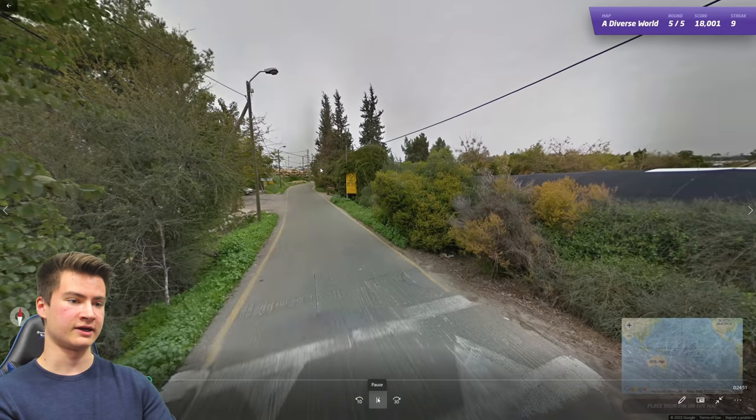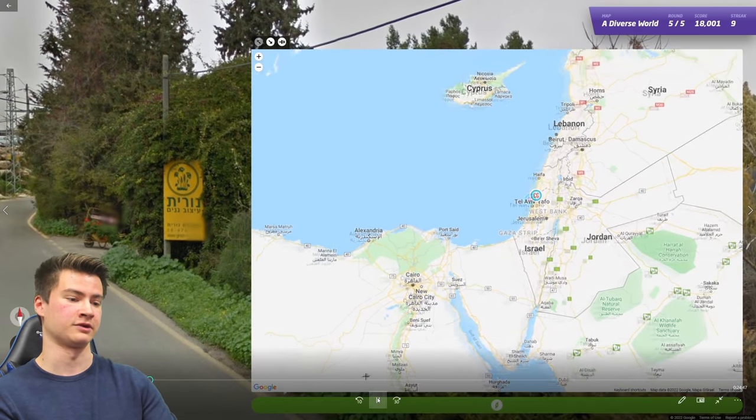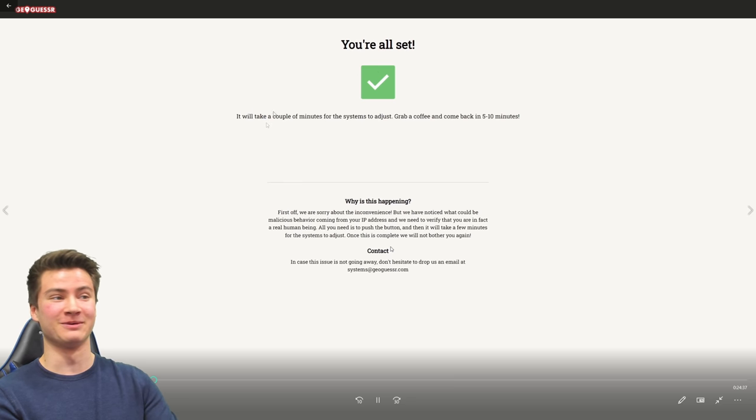Round ten has a long antenna and Hebrew writing, which puts us in Israel. After that round I got rate-limited by GeoGuessr and had to confirm I'm not a robot. It took a few minutes to get sorted, so we're skipping ahead to the next round — where I did successfully get Israel.